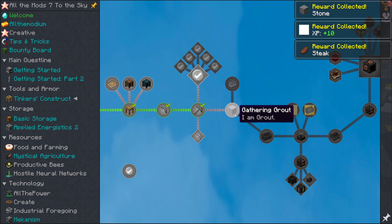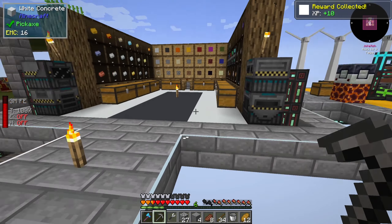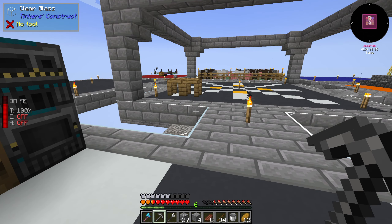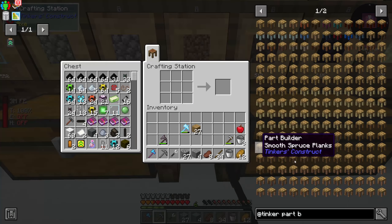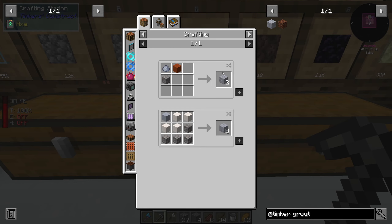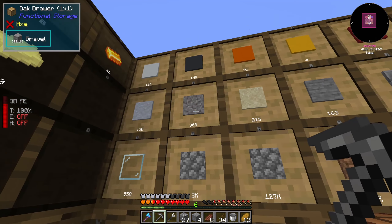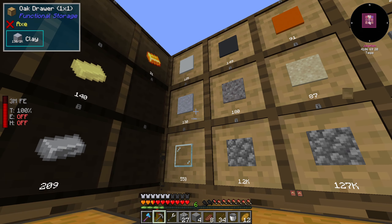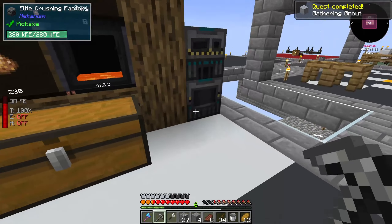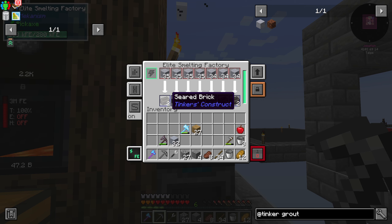For the next step we need to go deeper into the mod. Step one would be making grout. With grout you can make a smeltery, and with the smeltery you can smelt metals and upgrade your tools with metals, because for now we only have a stone tool. Grout is made with clay, sand, and gravel. We got a whole bunch, so let's get two stacks of gravel, two stacks of sand, and one stack of clay — there we go, a whole bunch of grout. Toss this in your furnace and it will turn into seared bricks.